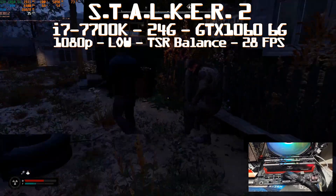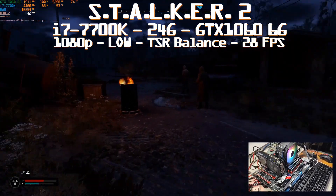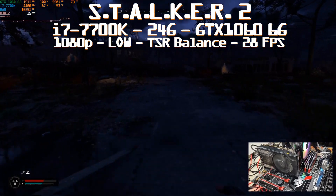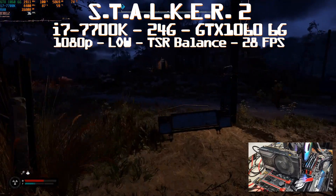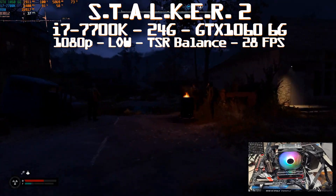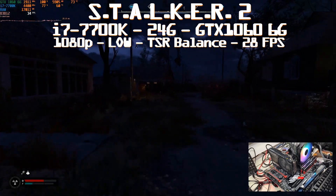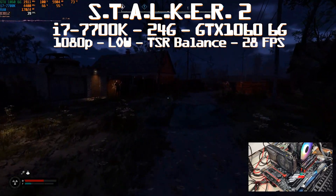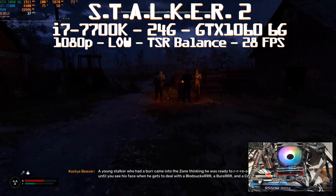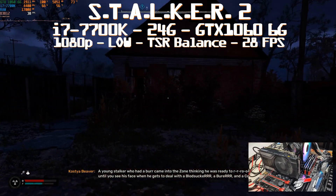We're starting with an Intel CPU and Nvidia GPU - the i7-7700k. If you remember the last video, we had a CPU bottleneck caused by RAM, so I upped the RAM to 24GB: two times 8 and two times 4. Still testing with the GTX 1066 6GB to retest the minimum requirement with more memory. We're now in the mid-70s utilization instead of hitting 99% often, and we see 16GB was not enough - even at the same 1080p low settings with TSR balance, we're using 17 to 18GB of RAM.